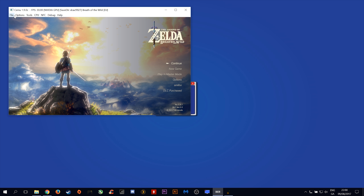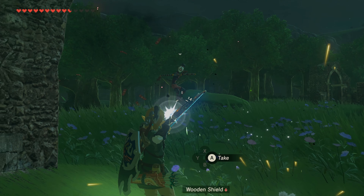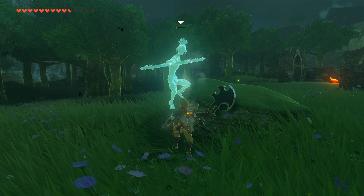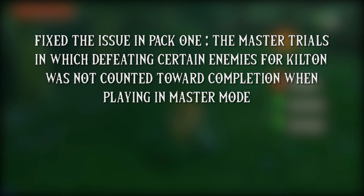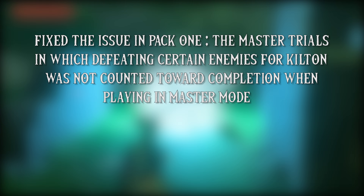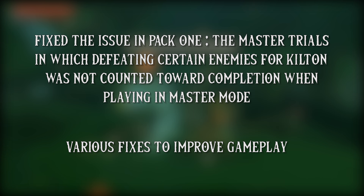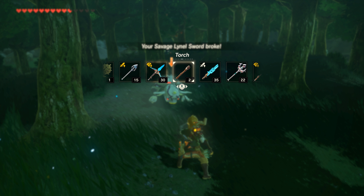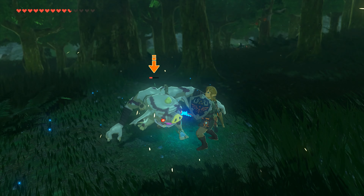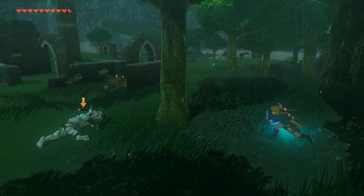Now that we have these added, let's talk about what this new patch actually brings to the game. These patch notes for the Wii U version are quite small so let's just blast quickly through them. They have fixed the issue in pack 1, the Master Trials, in which defeating certain enemies for Kilton was not counted towards completion when playing in master mode. Nintendo have also given us this gem of a patch note: 'various fixes to improve gameplay.' While this final patch note is quite vague, I can confirm through gameplay that the bug involving a world reset when you left the Master Trials for an uncompleted divine beast and then exited that divine beast has been fixed.